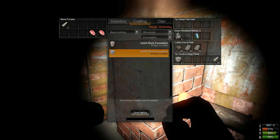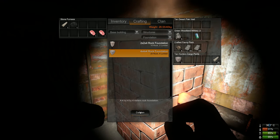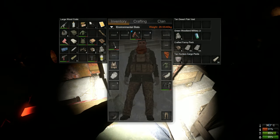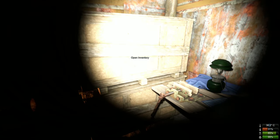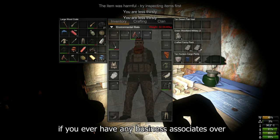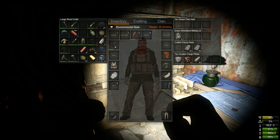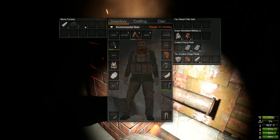Tip number eight: raw meat can be cooked inside of the furnace. So if you have a furnace you can kill a deer or other animals for meat and not have to struggle to build a campfire. Also, always be on the lookout for a blue water jug — it stores a lot of water. If you need to clean it, just drop a water purification tab in it and it'll make the water very fresh. Your guests will be very pleased to have refreshments.